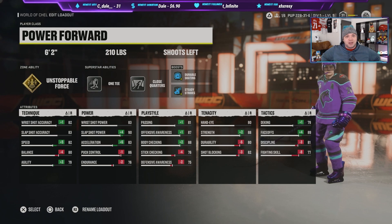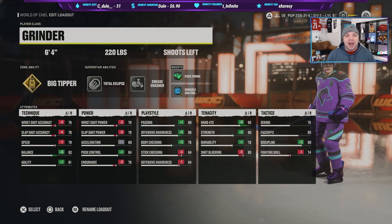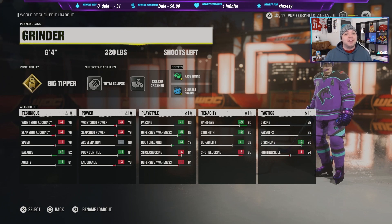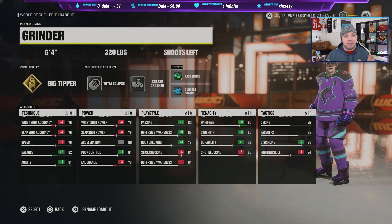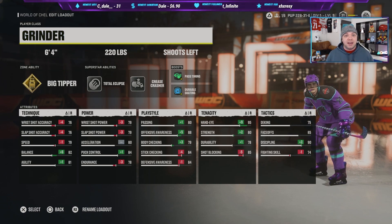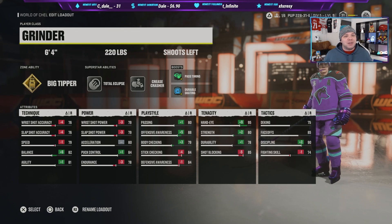A fun build is the grinder. One of the tougher strategies we've come across in sixes is tips — I play goalie in sixes and it's the only time I feel truly powerless in what can result from a play. This build is completely focused on tipping and it is broken. If you can cycle the puck, get this guy in front of the net, and have one of your defensemen get the shot to the net — chances are he's tipping it, chances are it's going in.